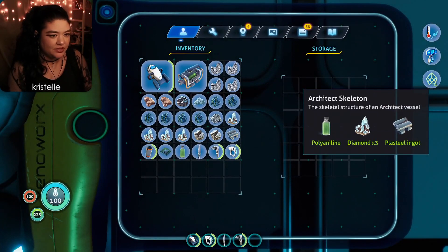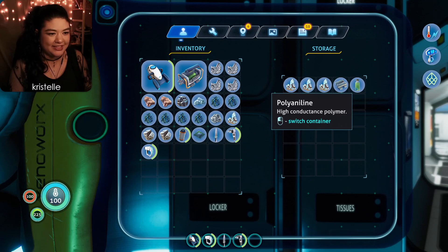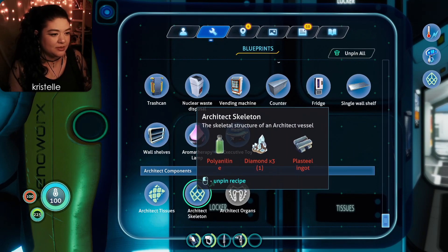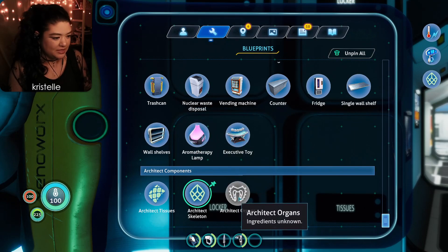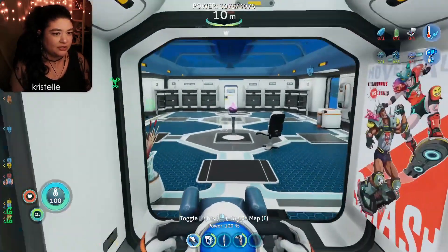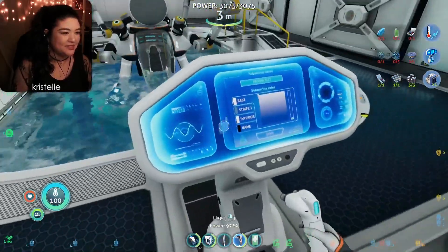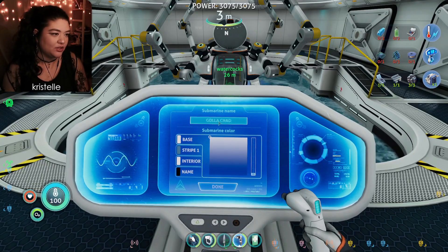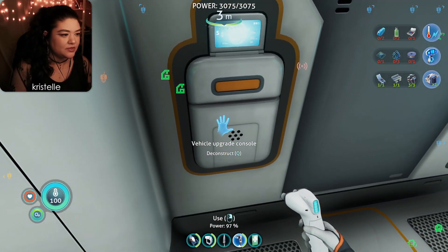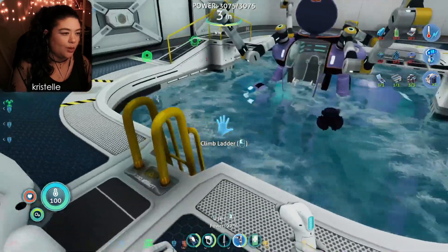I want to set aside the ingredients for the architect skeleton, since we already have the ones for the tissues. I just want to make sure I don't accidentally use up things like the polyanenylene, since I'm not sure when we'll be able to make those. I assume we need to find an architect fabricator somewhere — maybe Alan will hint at its location once we have all the pieces. I'll put it in here and eventually bring it on my ship. Now I'm going to make the vehicle upgrade console. We shall name this one Gala Chad — I'll do roughly the same purple color palette as before.